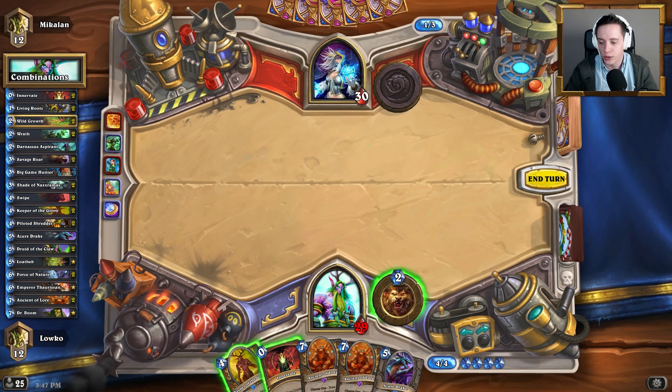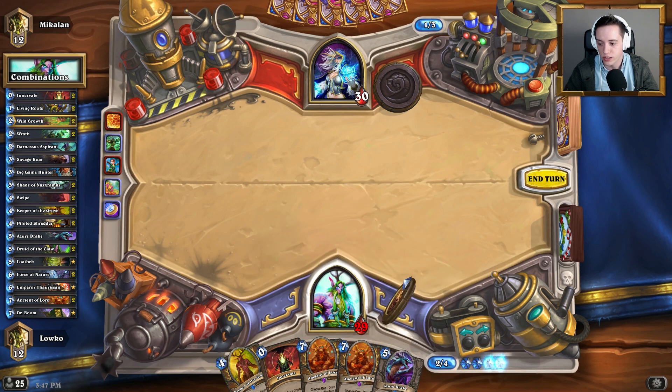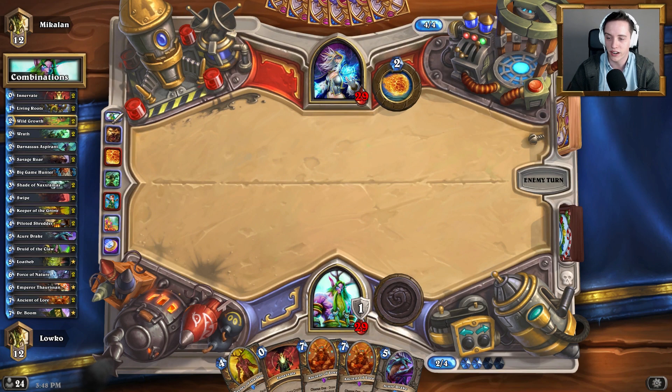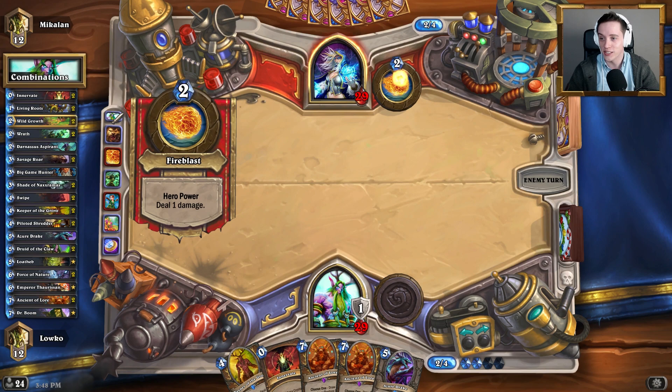I'm trying to think what I should do — I could actually use the Innervate right now to get an Azure Drake out. None of these cards I really want to play though. We can't take the risk here, but then we also run into the risk of not having anything next turn. I guess we'll just keep the Innervate in hand and hope we get something better next turn. This is looking pretty terrible so far — we've got nothing useful in our hands.